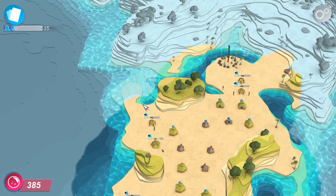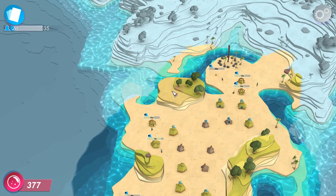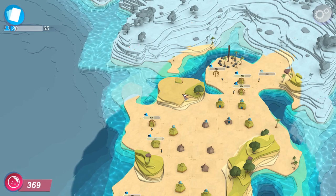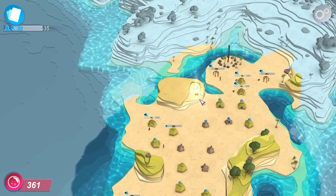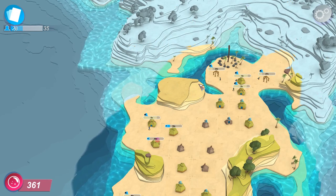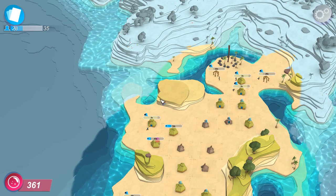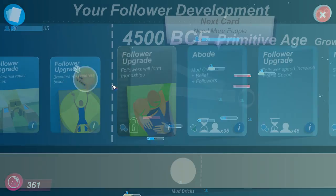This is outside of my sphere of influence where I'm trying to do stuff. We're going to use some of our belief here to clear away this little plateau. There's a treasure chest for me — it's going to give me mud bricks, wonderful. And I can use those to give me access to another ability.